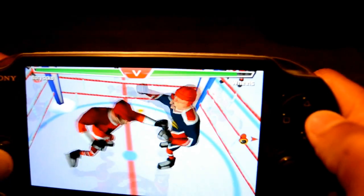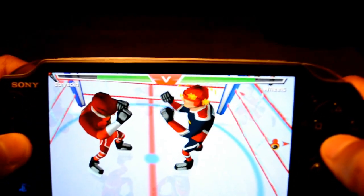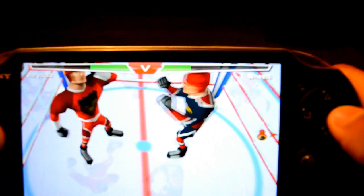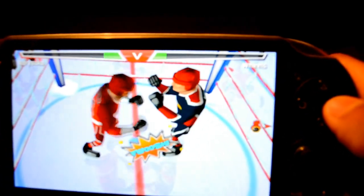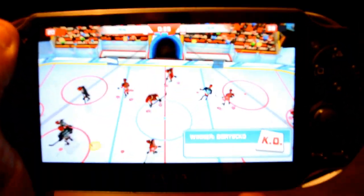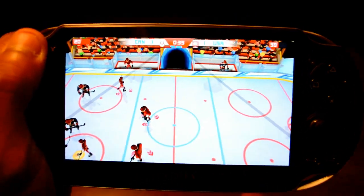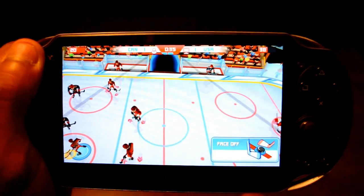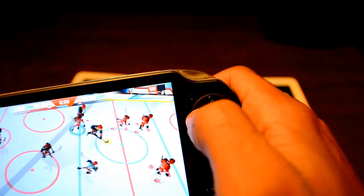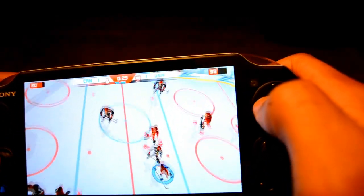Oh, here's a fight — let's see what we do. You can punch high or low, and you can block, which causes a stagger if you successfully block, then you pound the guy. If you win a fight, you both go to the box, but your team gets a speed boost if you win, which is kind of cool. It has a little bit of depth, it's cheap — spend two bucks, go buy it, get some trophies, some entertainment for a little while. Go for it, why not?